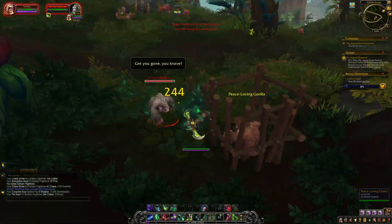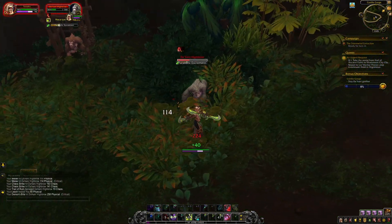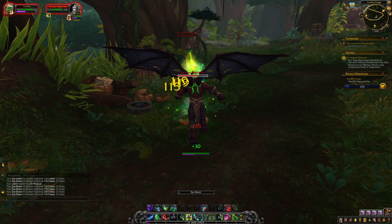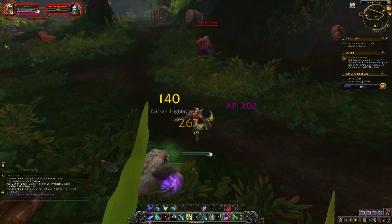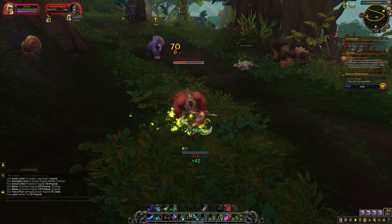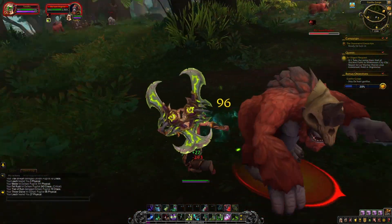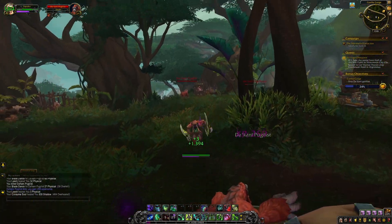Demon Hunters, also known as the Illidari, are disciples of Illidan Stormrage. They embrace the fel and chaotic magics, believing that these dangerous magical forces are necessary to challenge the Burning Legion. Wielding these demonic powers, they've also come to develop demonic features that resemble the demons they've slain. Demon Hunters made a pact to fight fire with fire, using chaos and demonic magic against those who originally wielded these forces.